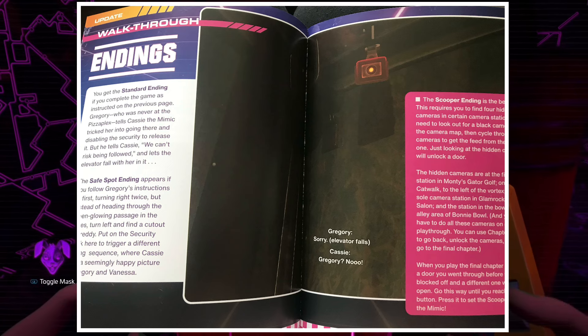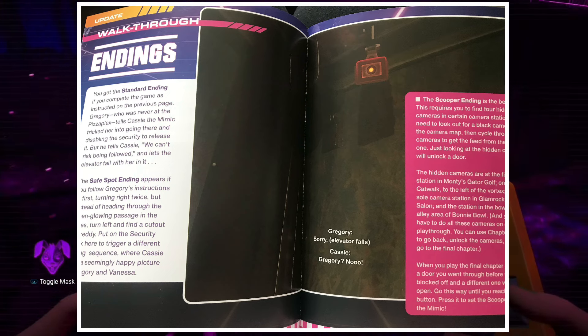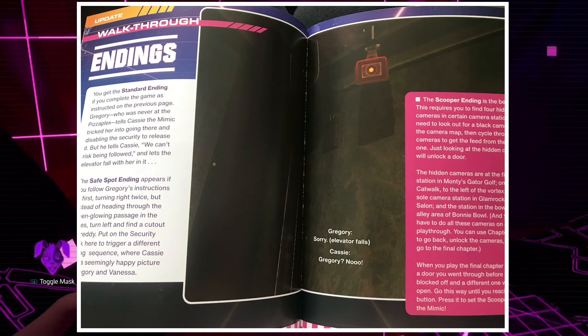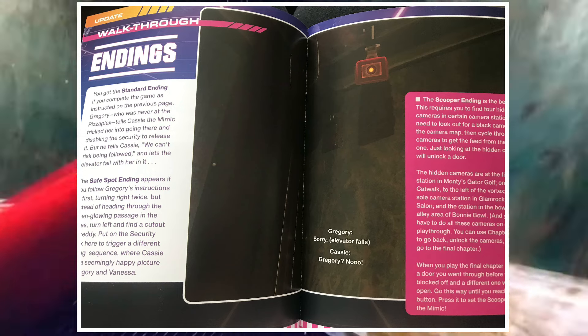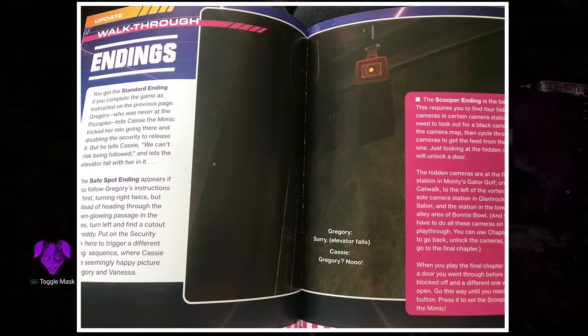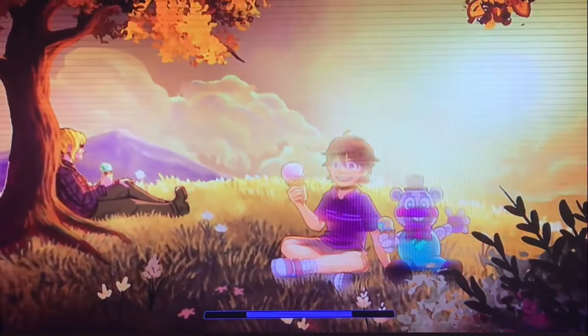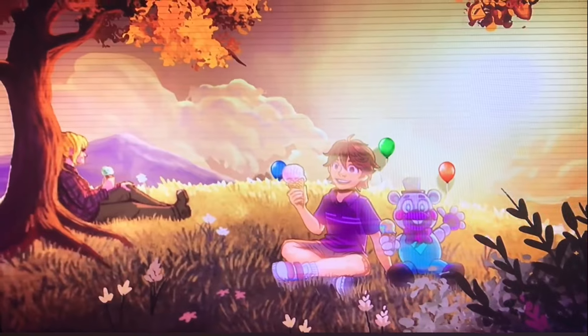For the endings page, there's an image of the elevator security camera where Gregory speaks through, taking up 70% of both pages. Why not have a smaller image there and instead show the mimic chasing toward the elevator, getting its hand caught and cut off? It doesn't tell the viewer anything. For the scoop ending, it gives an explanation of how you get it but doesn't acknowledge that the mimic is wearing a completely different costume — not just the nanoskeleton but a full suit — and doesn't mention the other suits in the room: the bird, the elephant, or the lion. The same goes for the safe spot ending and the Brazil ending found in the game files.